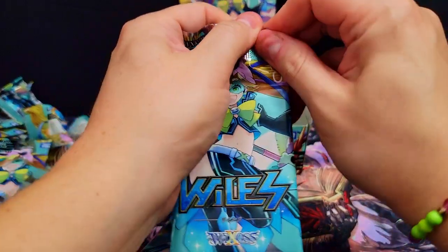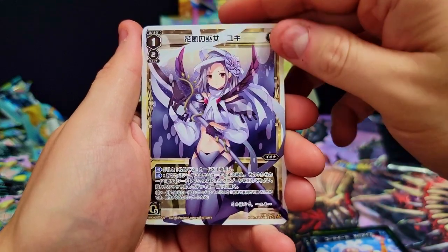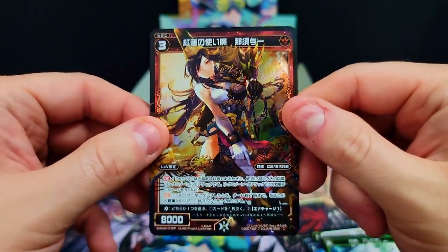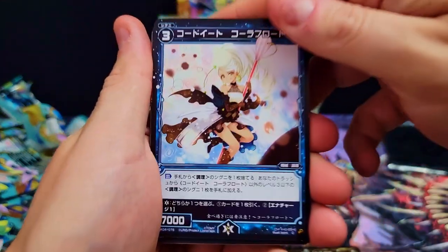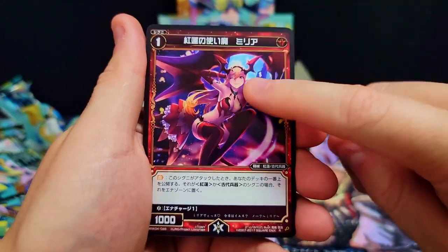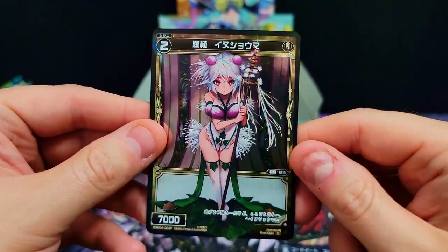We're already at two packs left — we just cranked through this box, that is crazy. Second to last pack: we got our crocodile girl again, a beautiful LC card, a rare, and a common foil. Dope looking character but probably nothing too crazy. Last pack — hope for good things and then we'll move on to the promo pack. Have I not noticed her before? She's got an awesome outfit — I love catching all the cool outfits on these cards. LC, rare, awesome demon girl with a full foil, and a common.